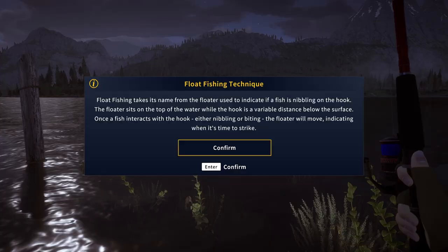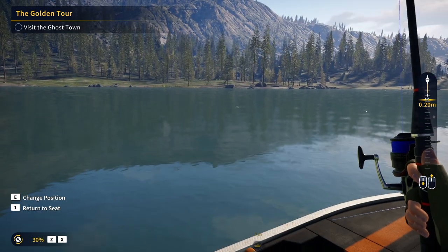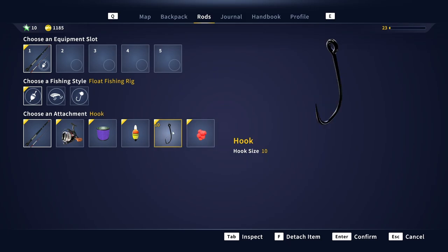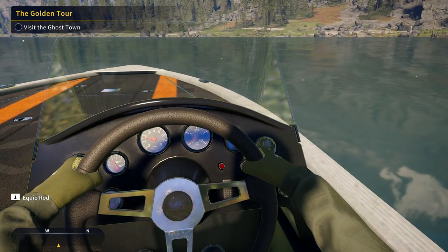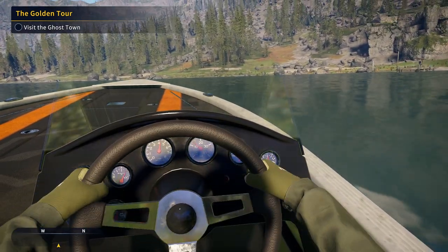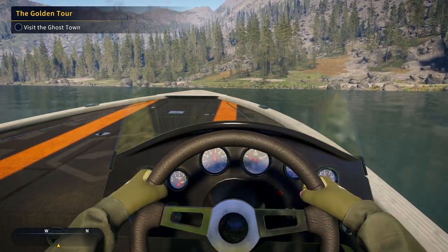I only know one fishing technique at the moment, which is the float fishing technique. It's actually quite simple and basic. Casting only requires a spinning rod, a spinning reel, a bait, a hook, and of course a float. At the moment I have the most basic version of all these pieces of equipment, but eventually as we keep making cash, we'll be able to buy stronger, higher-capacity versions.